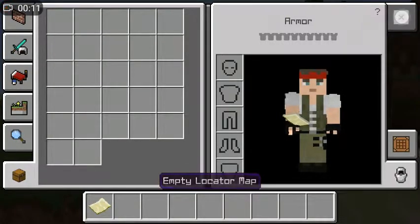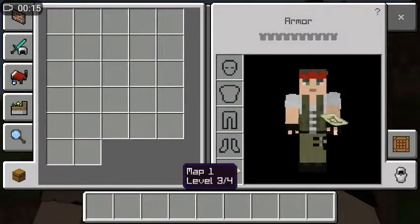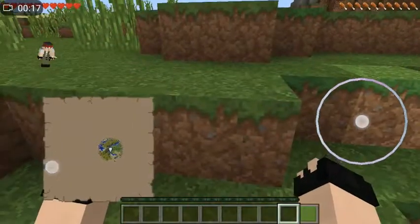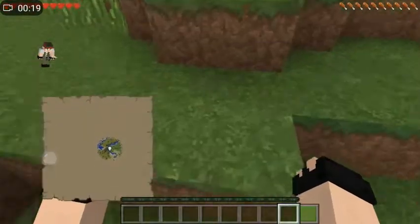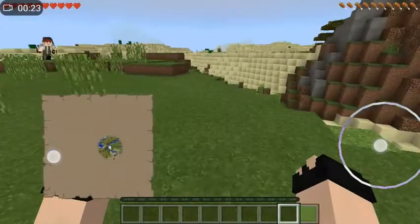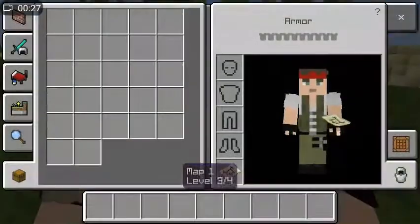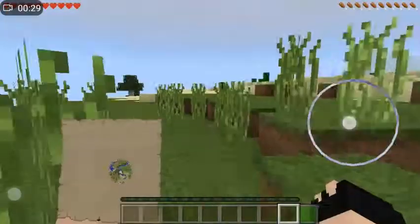Oh my goodness. So I have to create the map then put it on my offhand. Oh, very basic and smooth. I can't even see my controls anymore, which is kind of a bummer, but anyways, I know my controls off the top of my head. Let's check our inventory — everything nice and smooth.